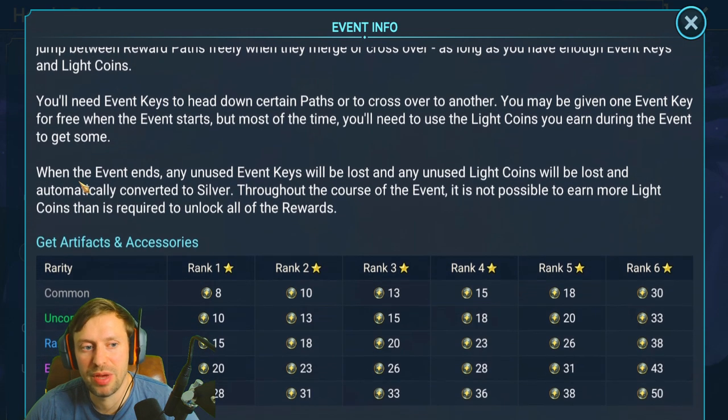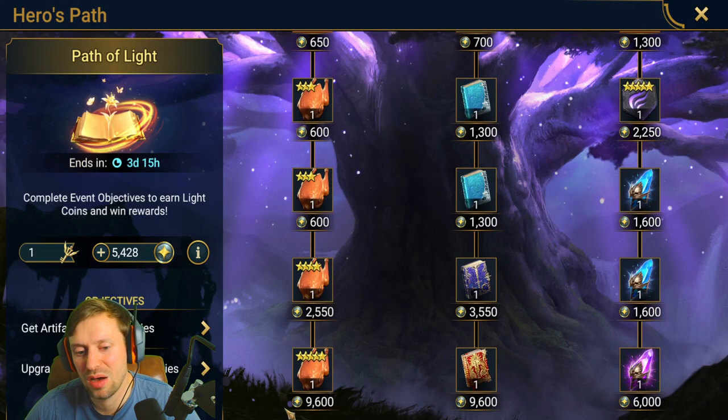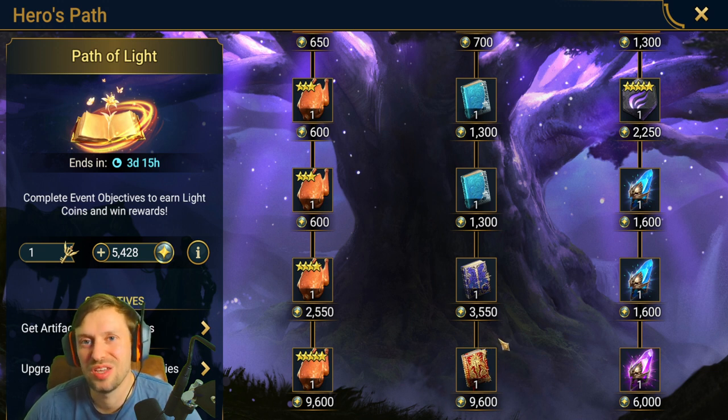One thing I'm not happy about: when the event ends, any unused keys will be lost and any unused light coins will be lost and automatically converted into silver. I know we all need silver, but I can guarantee the exchange rate is going to be terrible. I would personally prefer if they allowed you to hold onto those light coins so you could use them for future events and save up. It feels a bit cheeky.